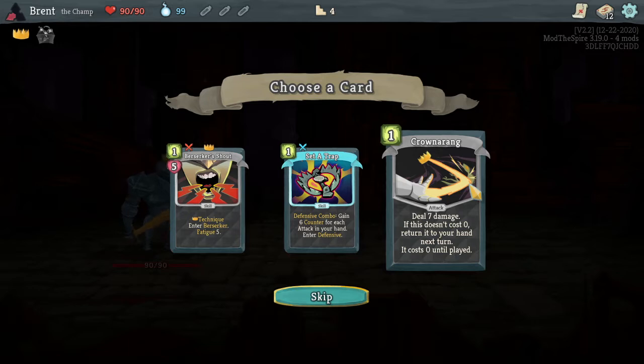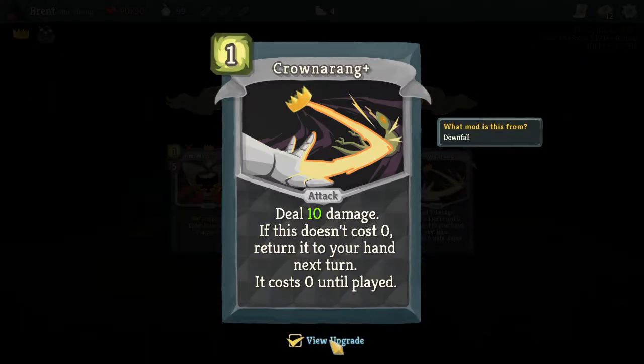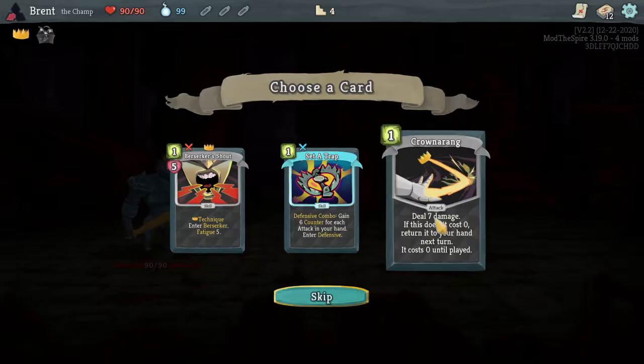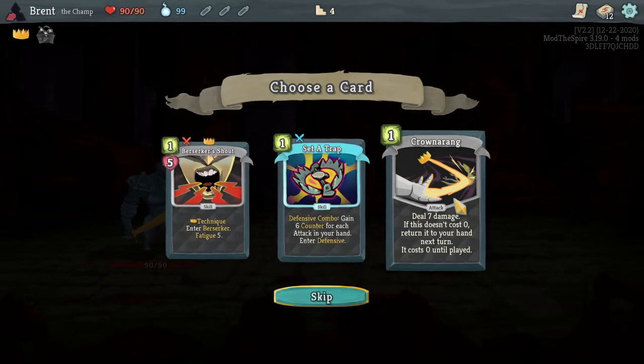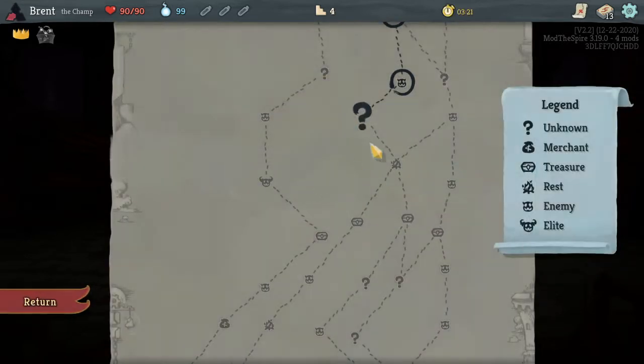Berserker shout, set a trap, or crown a ring. If this doesn't cost zero, return this card to your hand next turn - it's zero to play. So it's one, and then over two turns you do 20 damage. It's attacking her hand, enter defensive. I just think crown a ring is fine.